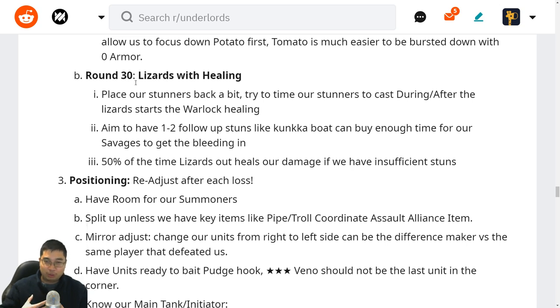Against round 30 lizards with massive healing, there's no guaranteed win with our lineup — it depends on how many stunners we have. We want to place our stunner a bit in the backline so they don't jump in at the start. This takes a few seconds before they cast the Warlock lifesteal link. We want to wait until after they cast the lifesteal — or during the casting — to stun them. If we stun too early, they come out of stuns, start healing, and all the damage is wasted. We aim to have one to two follow-up stunners like Conquer with Bolts or Witch Doctor to gain mana and follow up with a stun.